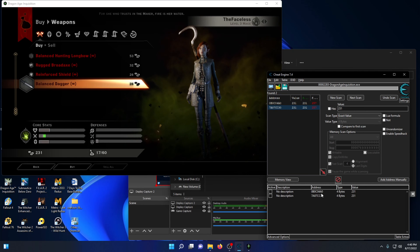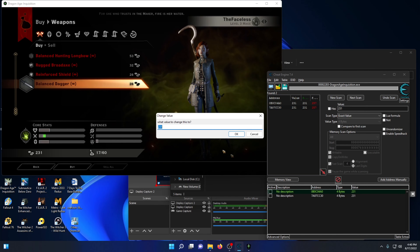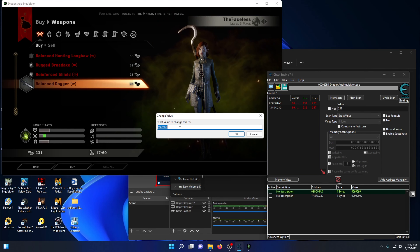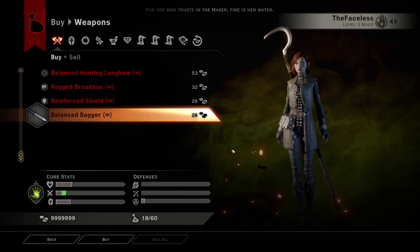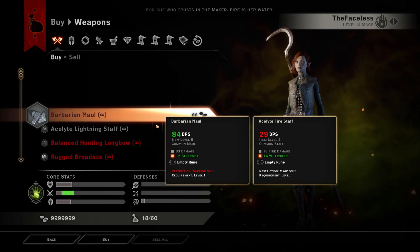We're going to double left click on each of them, then go to the value here, double tab, and let's actually put that number in — 999999, okay, I need to add one more 9 here. So the values are even. Now when I go back here and I buy this, I have infinite money, and that's basically it.